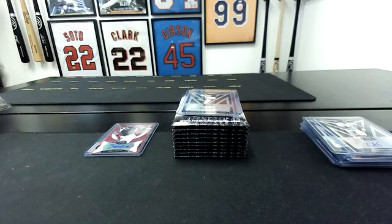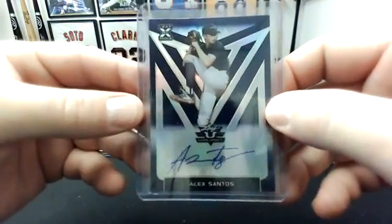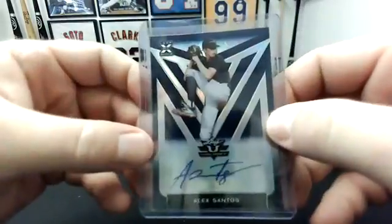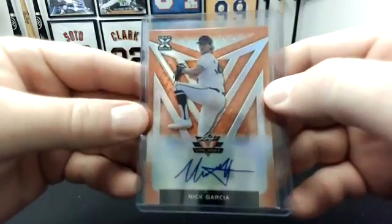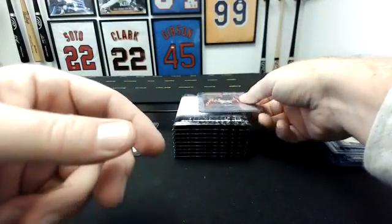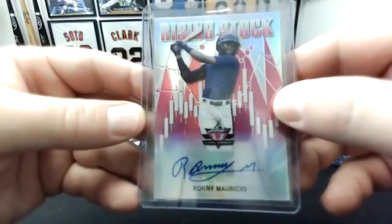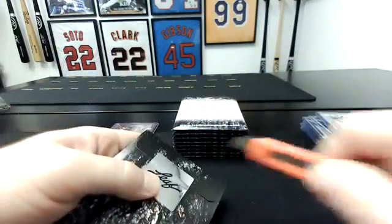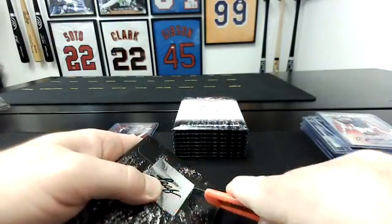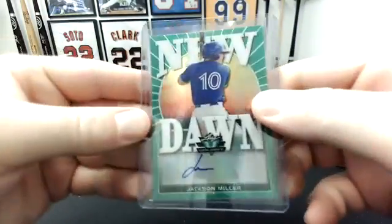A blue — he's the only Astro in here I'm pretty sure — blue Alex Santos, that's to 50. Orange Nick Garcia — that's to 75. And a rising stock, pink Ronnie Mauricio — that's to 15, that's a nice card right there. A green Jackson Miller, New Dawn — that's to 99, one of 99.